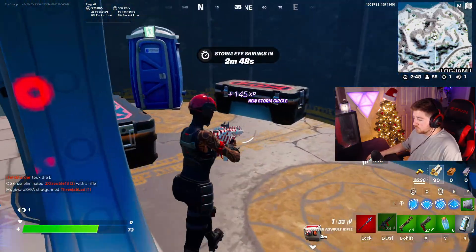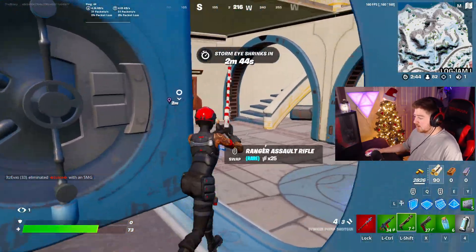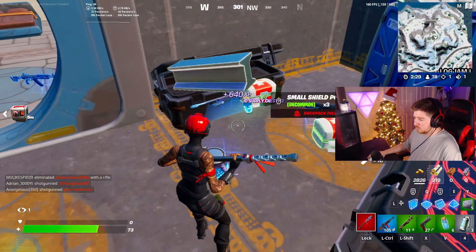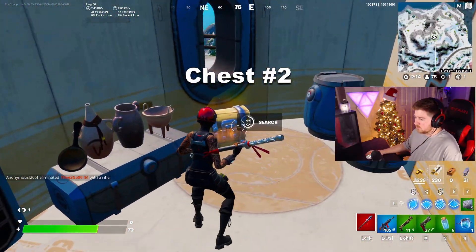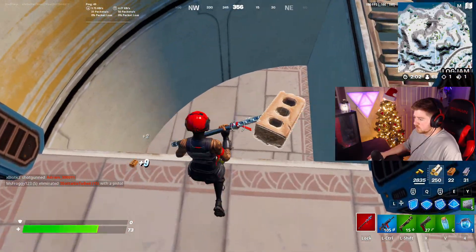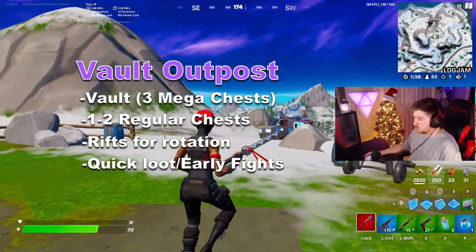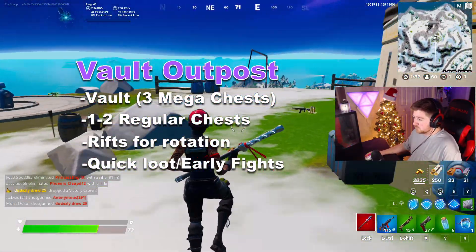Also a random fact: you can carry a chicken and that will count as a second player to open the vault as a solo. Inside the vault there are three mega chests plus ammo. Up top there's another chest spawn and one inside the smaller room as well. It's a really good solo spot — you have the vault, chest spawns, a reboot van, plenty of brick, and rifts for rotation.